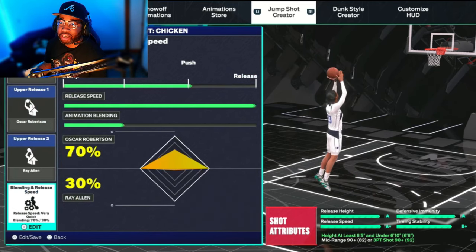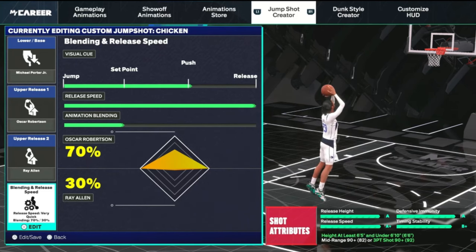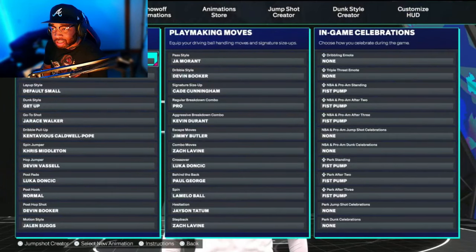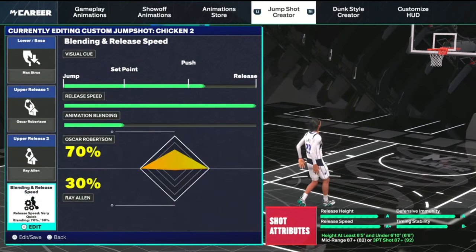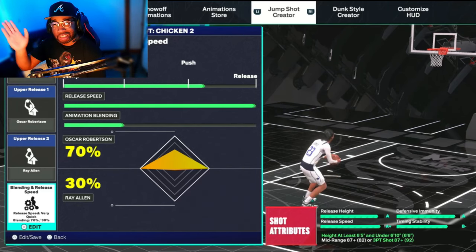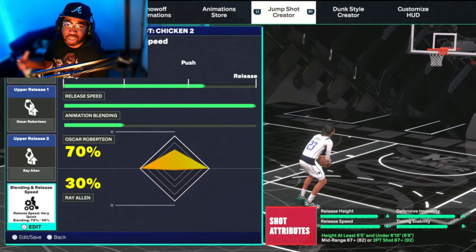These are all good jump shots. The first one — a great, smooth base that a lot of people aren't talking about — is Michael Porter Jr. First release is going to be Oscar Robertson at 70%, Ray Allen is going to be the second release. You're going to need a 93 ball to get this. The second option is Max Strues with the base — one of the smoothest jumps, one of my favorite jump shots when it comes to 6'5 and up. It's straight up and down. Again, 70-30 with the release. You can go four out of four speed or three out of four on these jumpers.